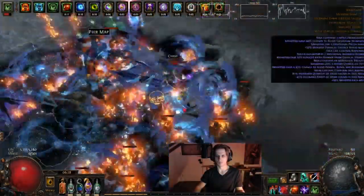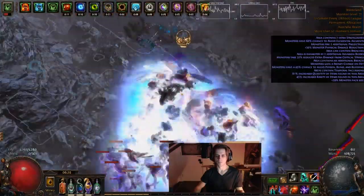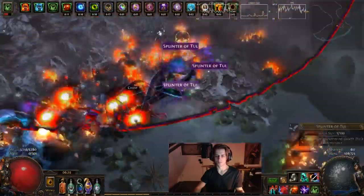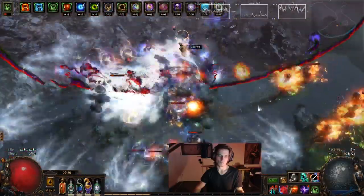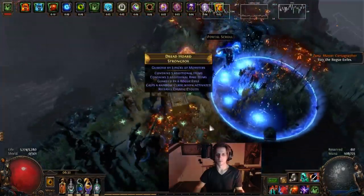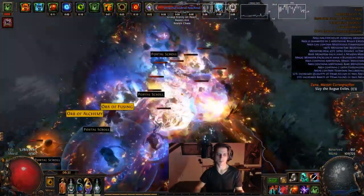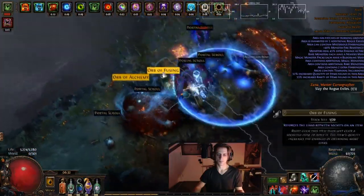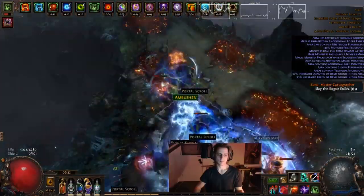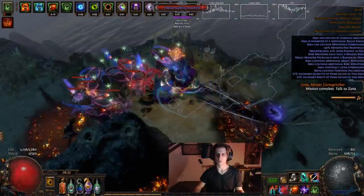Hey guys, it's Mathil here once again and I've got a follow-up video for the Wild Strike Champion on the Incursion Flashback League, which at this point is almost level 93 and has taken on all endgame content. However, for the big stuff - the Uber Elder - I did pull out Molten Strike because it just made a lot more sense, especially when I'm just trying to get the content down and not turn it into a personal challenge. Wild Strike is quite amazing in the clear and it is very fun to play.